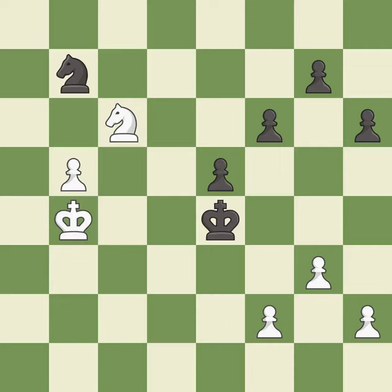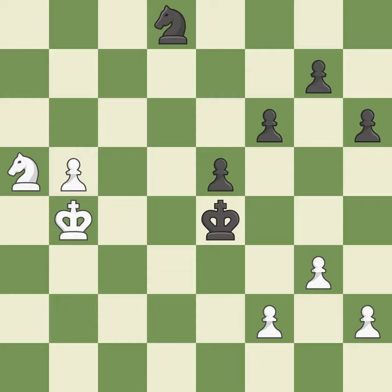Black was worse off, but now they are in a losing position — it is a mistake. This offers an equal trade of pieces. This is the only move that works — it is a great move. This misses a better way to move a Knight to safety — it is an inaccuracy. That's what I would have recommended — it is best.